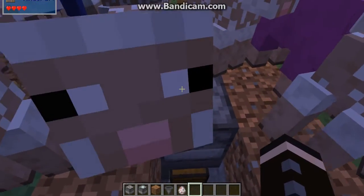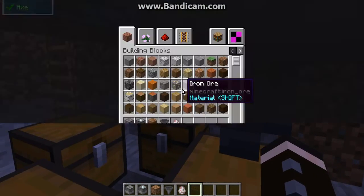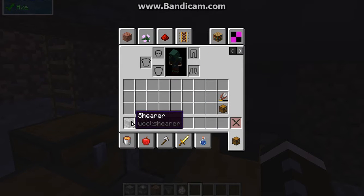It can get stuck on the side if I leave this open. Also, multiple wool collectors can fight over the same wool if placed nearby, so you want to be careful of that. Other than that, they work straight out of the box — no need for redstone. I tried both with and without and it made no difference.